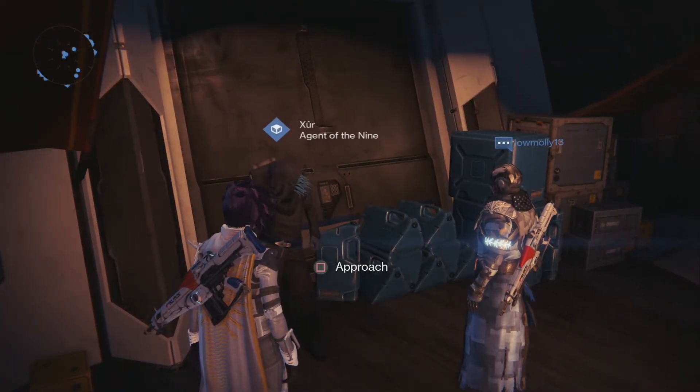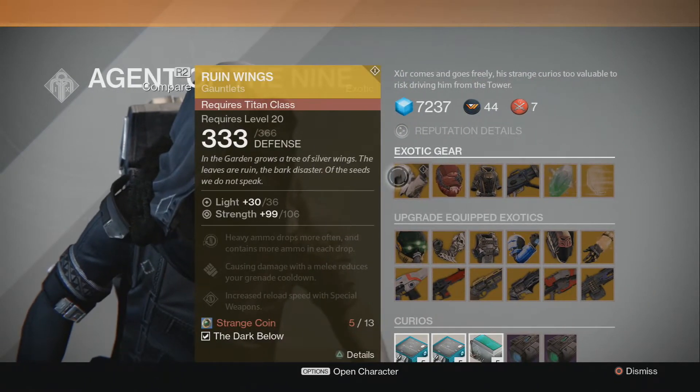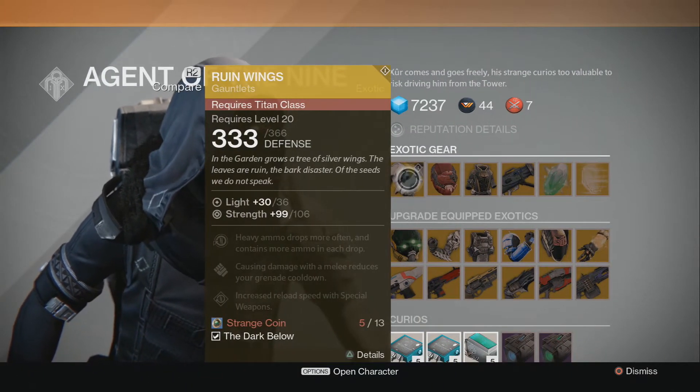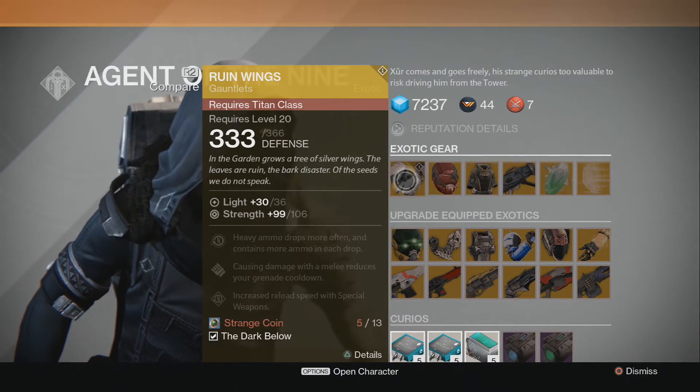The first piece of gear we have is a new DLC exotic gauntlets for the Titan — these are called the Ruin Wings. I don't have a Titan so I'm not really interested in those, but if you guys are wanting some new DLC Titan gear, Xur is actually selling it this week.